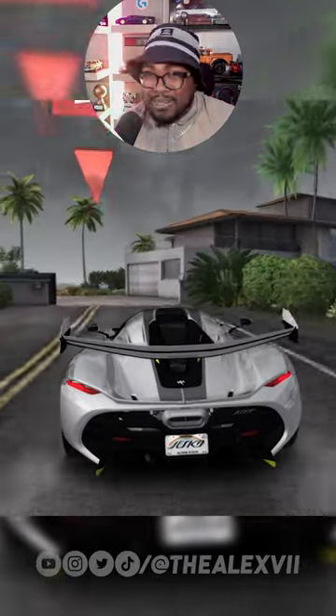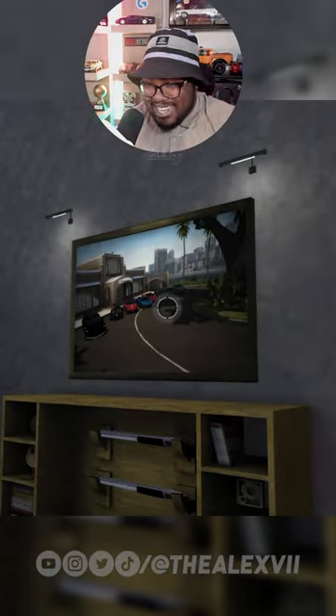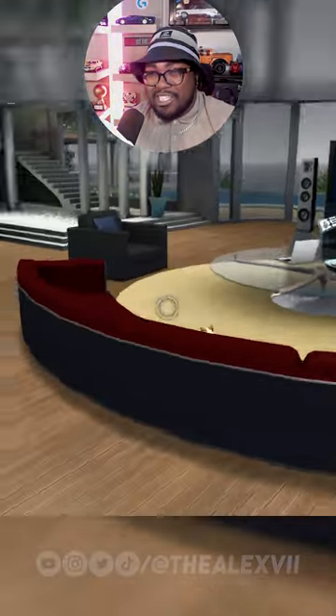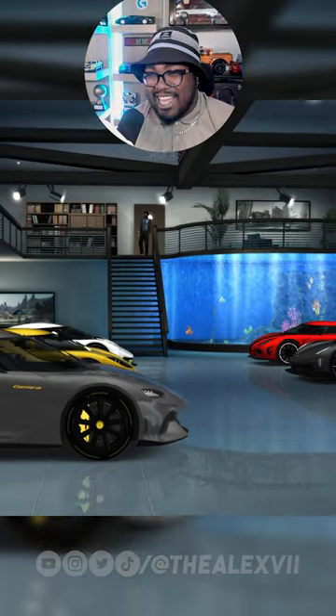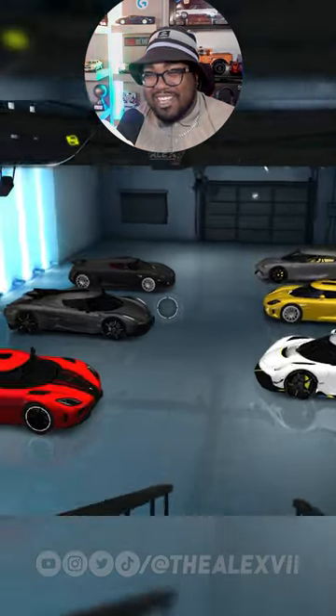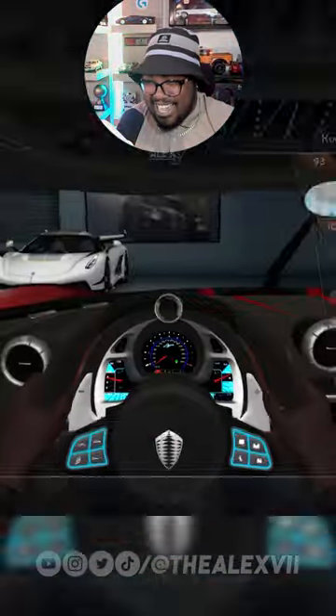Welcome to the island of Hawaii in Test Drive Unlimited 2, as I show you my Koenigsegg garage. As you can see, we got a picture that I took in-game framed on the wall. And of course, you could change the wall, the flooring, your couch — everything inside of the house. And here we are, the holy grail of Koenigseggs. This is what Christian von Koenigsegg's house would look like if he had this in-game.